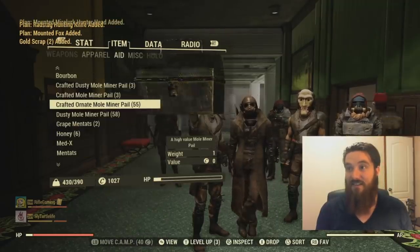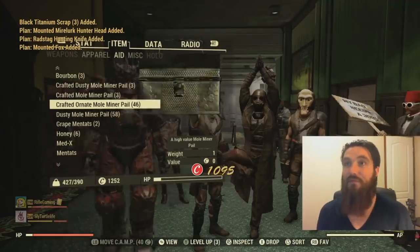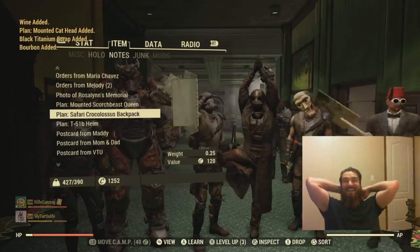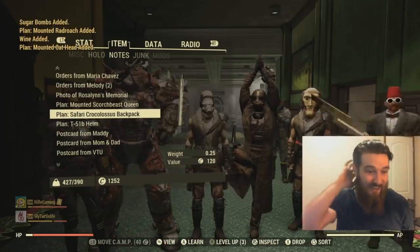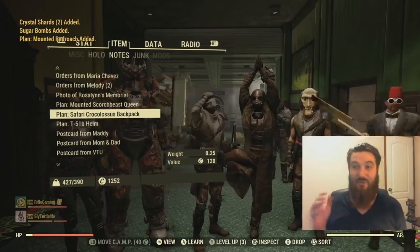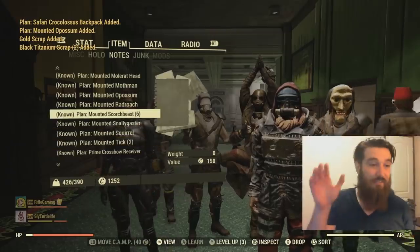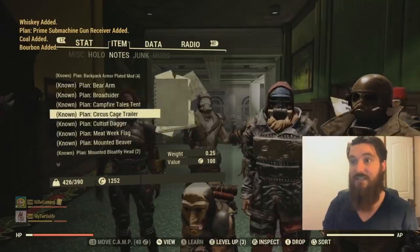Opening up 10 more. Out of the second set of 10, I already got the Crocolis backpack — that's one of the limited time ones. All I needed to do was open up 20 ornate pails and I already got the Crocolis backpack right there. That's some luck. And I got another knife too. This is what I was really wanting. A lot of mounted heads in this — I've been saving these up. I got another Rad Stag hunting knife out of opening 10 more. That's insane.